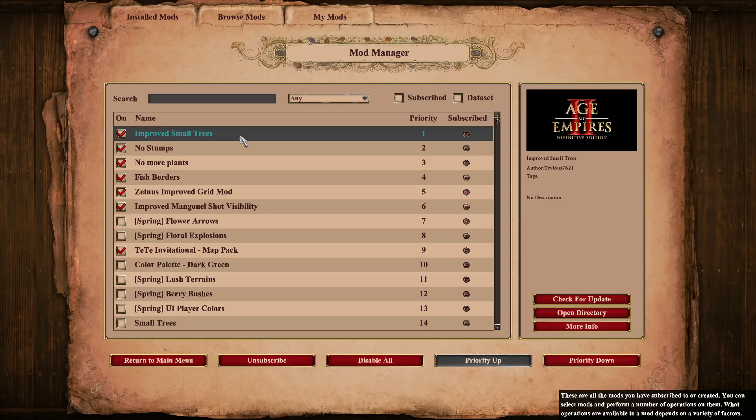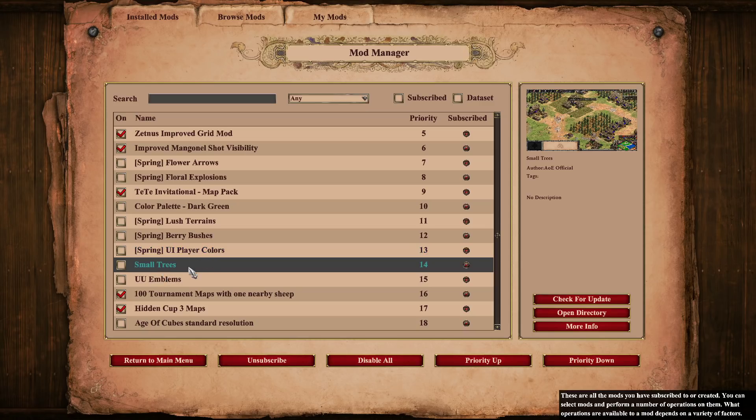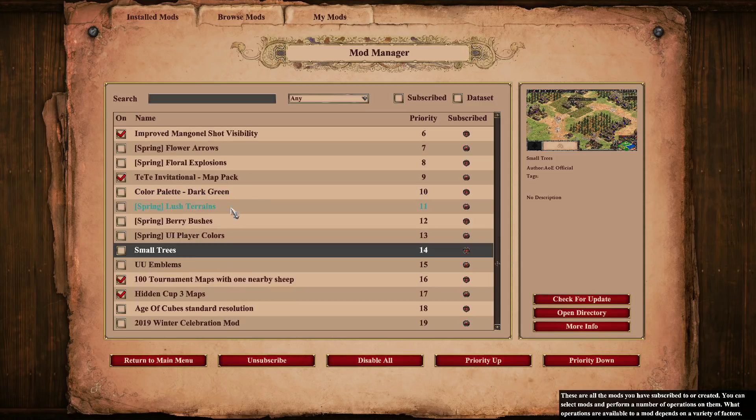First of all, improved small trees. It's pretty much just a mod to help make trees smaller — improved, as it says. Small trees is a mod everyone needs if you want to be competitive or perform, because the normal size trees are just too big, they block too much vision. Small trees is a must. There is another mod called just 'small trees', so depending on your preference, you can have small trees or improved small trees.